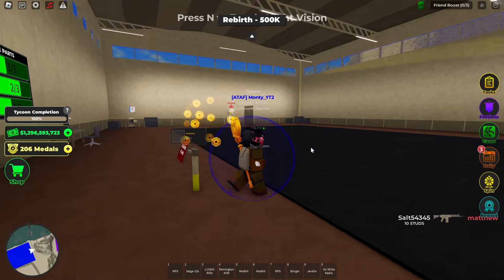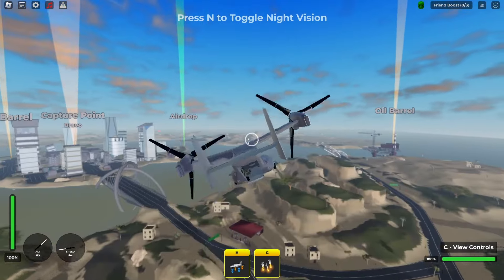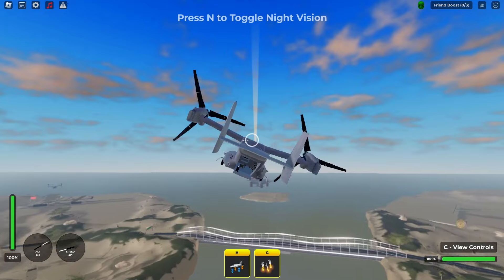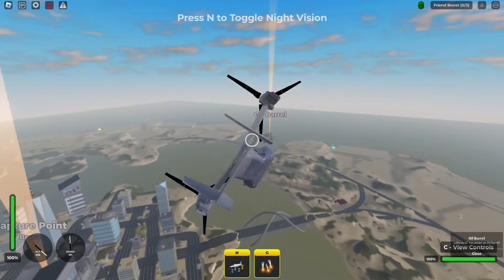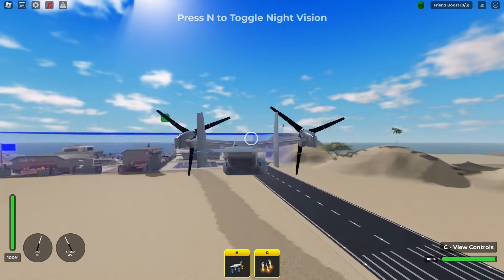Next on the list is the V22 Osprey. I would like to put it higher but it's got no pilot-controlled guns so it can't really handle itself as a plane. It does have four oil barrel holders which makes it just like the Super Stallion. It has 1500 hp, a top speed of 269 miles an hour, and a rear gunner so if you've got friends you can use that. It's also got VTOL so you can just sort of hover over someone's base.